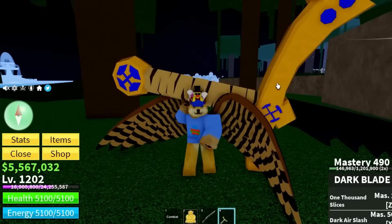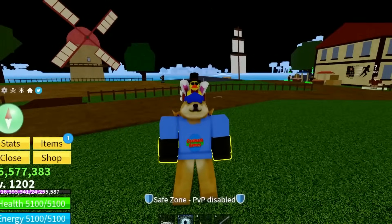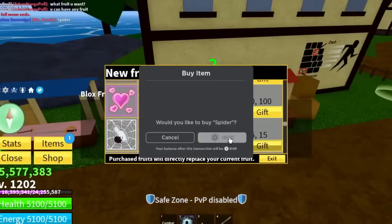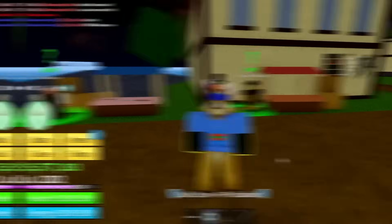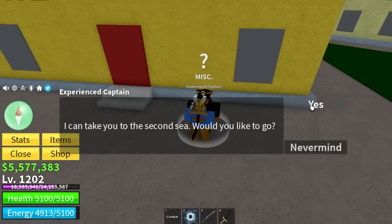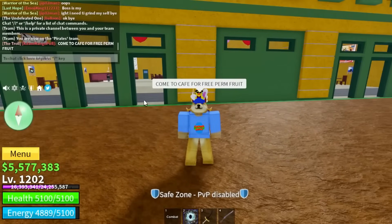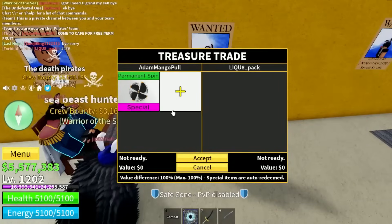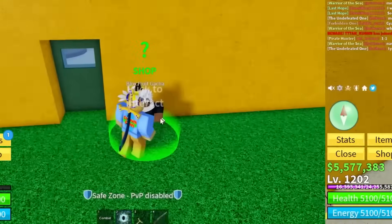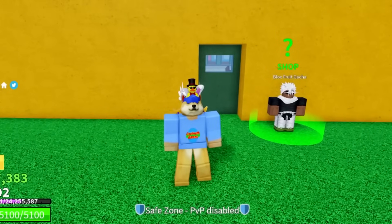I wondered if gifting five permanent fruits would give me better luck rolling fruit. I gifted permanent Spider to one friend, permanent Rubber to another, and gave out three more permanent fruits to random players in the Second Sea. After giving out five permanent fruits, I rolled and got Spider Fruit! Not everyone has Robux to spare though, so I have another method coming up.